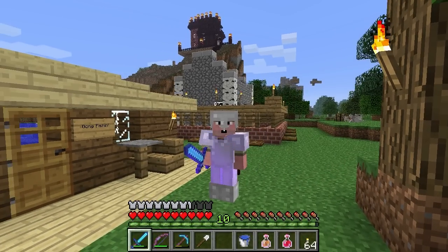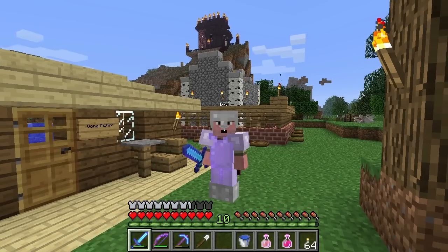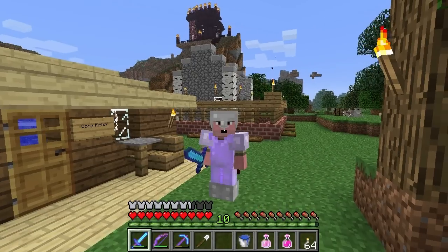An Ender Chest is a new item added in Minecraft 1.3 and it functions very much like a normal chest in that you can open it and store your prized possessions in it — such as string, spider eye, blocks of dirt, etc. If you're a pack rat like me, pretty much anything goes.